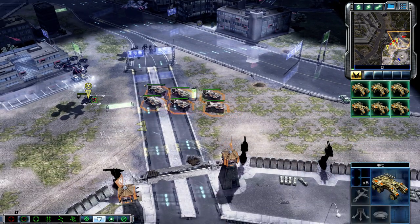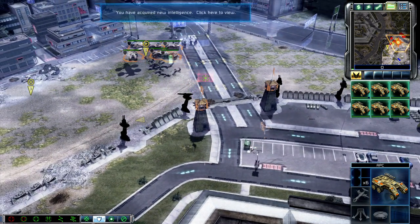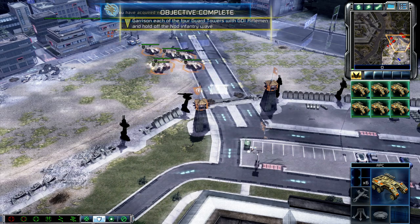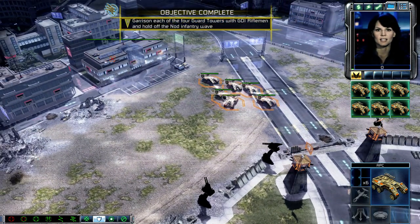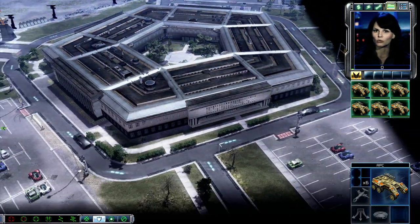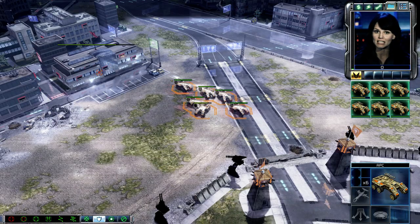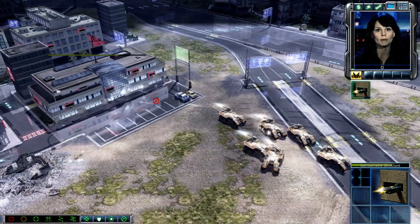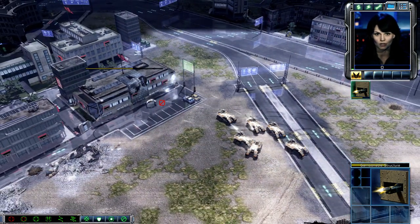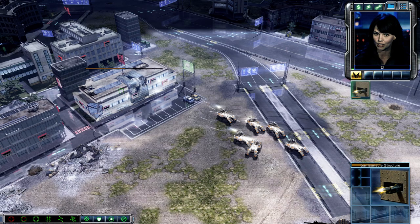Good afternoon. Sorry we're late. We ran into a little resistance across the river. Intelligence data updated. These APCs are transports. They can carry units inside them. You can load and unload troops just like a garrison building by giving a move order into them to load the troops, or by clicking the drop-off button and then targeting the ground where you want to unload the troops.